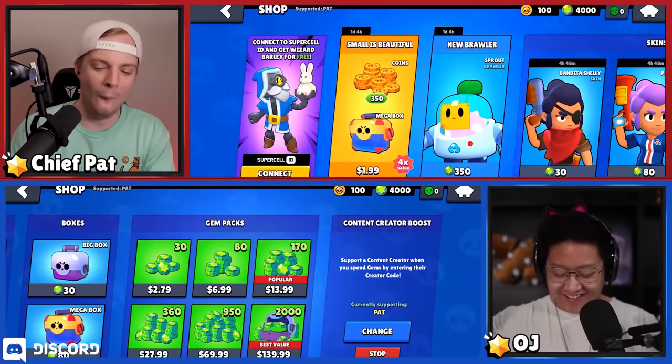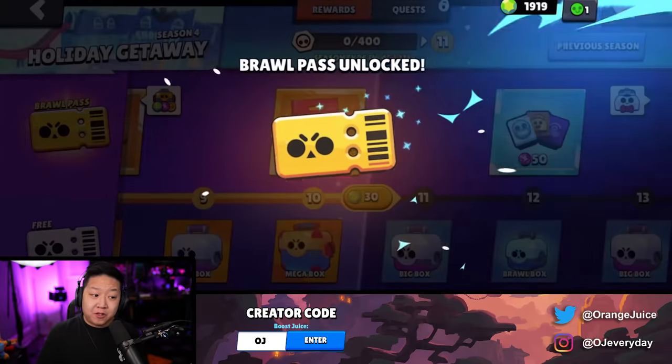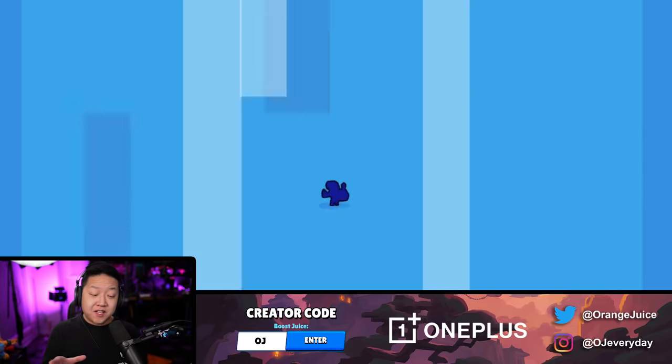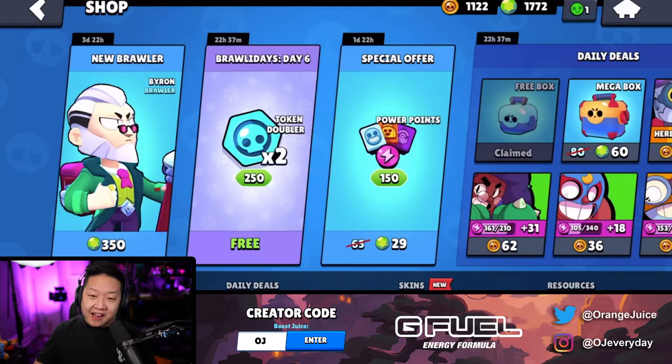We started with 4,000 gems on this account with Chief Pat Battle. Those are all of the brawlers that we have from Pat's video, and we're going to continue the challenge there. I bought the Season Pass for Season 4 earlier. First things first, we're going to unlock Bellhop Mike with Dynamike. That's easy money right there. The Season Pass is insane value.